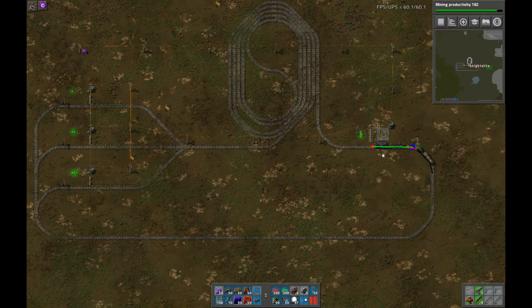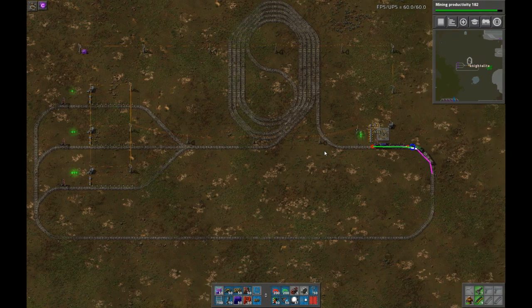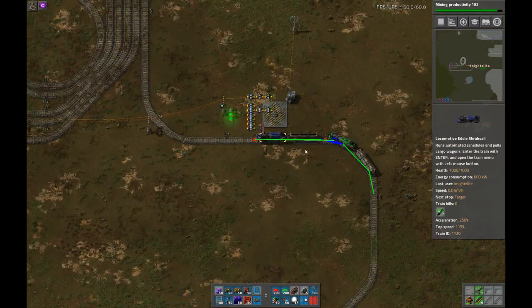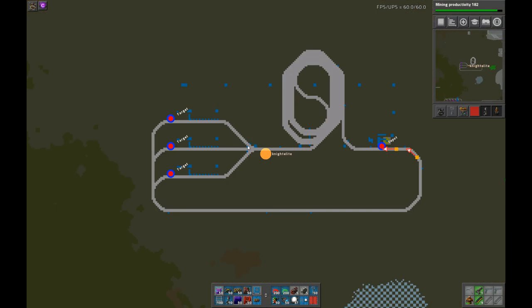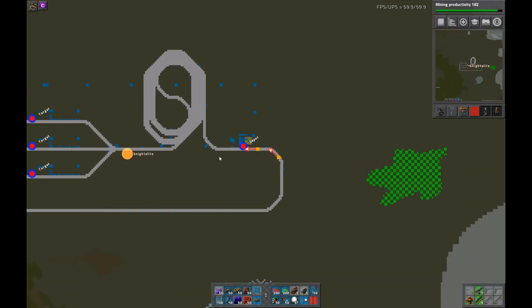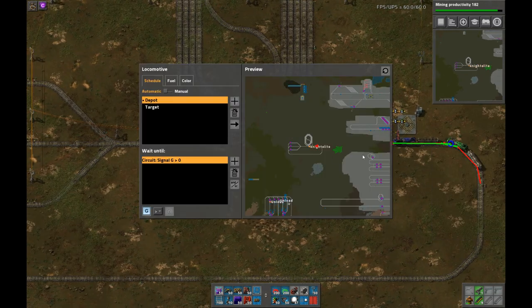So the question here is why is the second train going to Repath? I've got two trains here, a blue and a green one, and I've got three stations. All three stations are named target, the other station is named depot. Both trains have the same schedule.